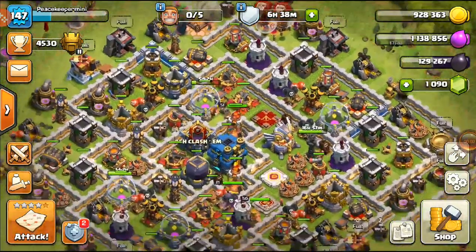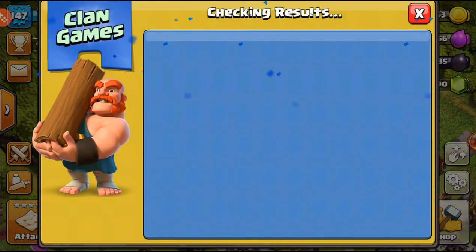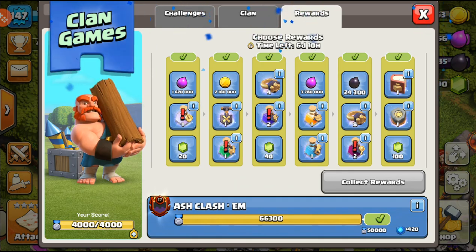What's up everybody, Peacekeeper here. Welcome back to the Town Hall 12 series where clan games have been completed. Let's collect some clan game rewards — we have the full map, we maxed out our tiers, and we'll be able to collect our second reward on a single tier.